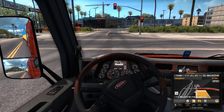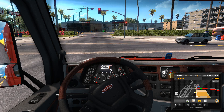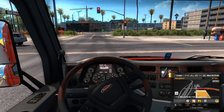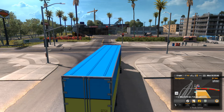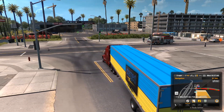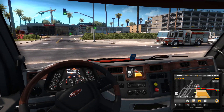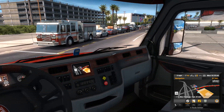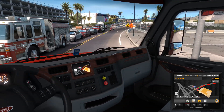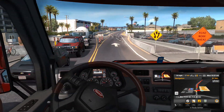You forgot — you play ATS on the right-hand side, not the left. You can actually go right on a red light in America. I think it's only if it's got a stop sign — I can't remember now — so basically you need to stop, look, and go.